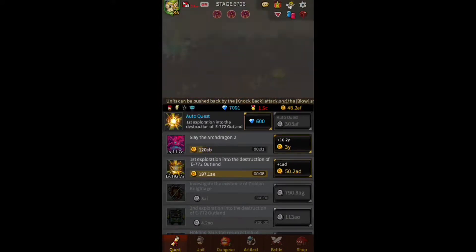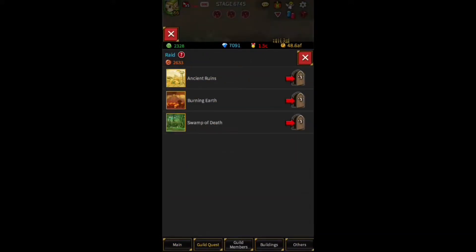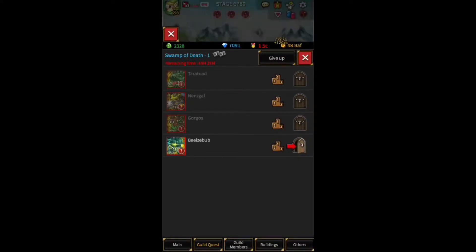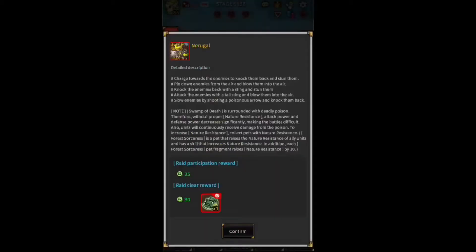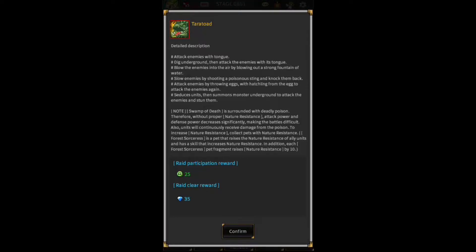Now let's get into the stuff about raids. What knight level should you be to play the Swamp of Death raid? When you go here, you notice it's the third one, and of course it increases in difficulty as you go down. Knight level 60 plus is a good level if you plan on taking on this raid with your guild. If you're like the only one that's level 60, I would not try it. But if you have a good group, completing this raid is going to be easier. If it's just two or three, it's not going to happen.